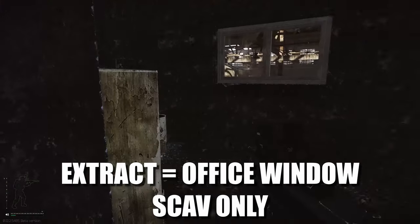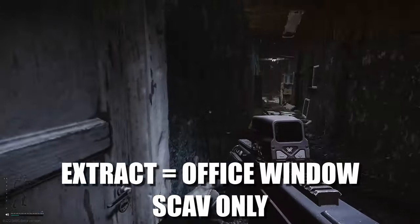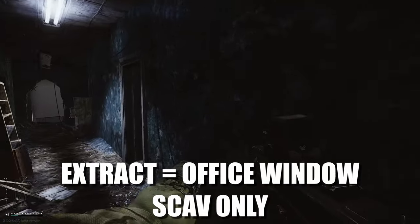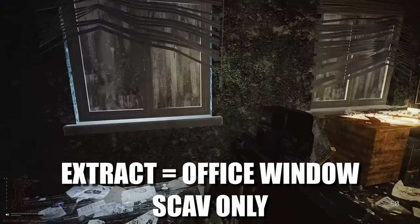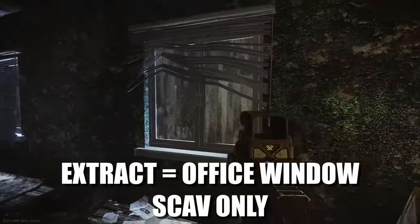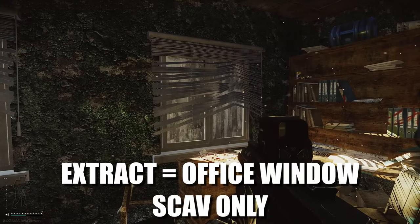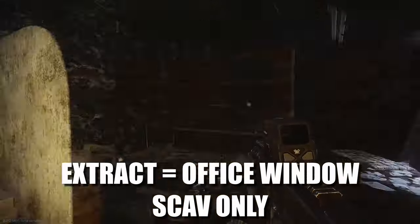Once you're up here, there's a hole on this side where you can look onto the south side of the map. There are two doors entering the same room — bear in mind a lot of people like to camp this area. This window here is where you need to stand to actually extract. These are the Office Windows extract, and bear in mind this is also a scav-only extract.